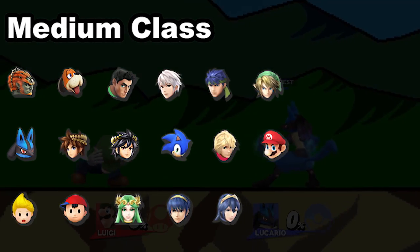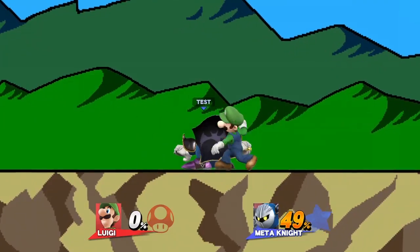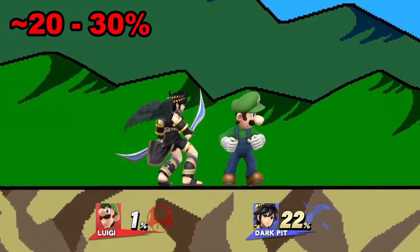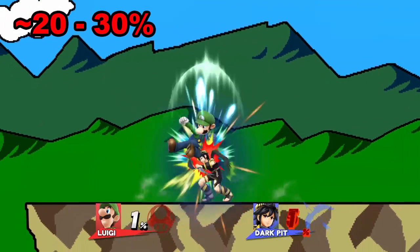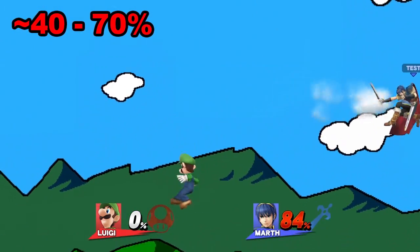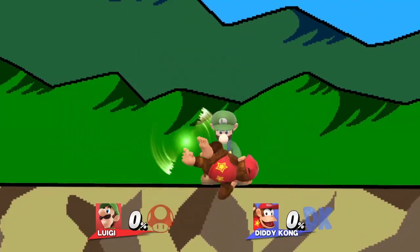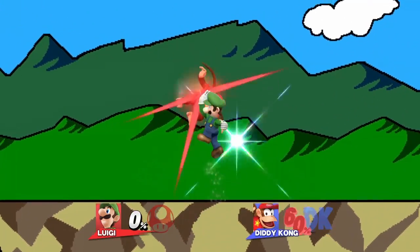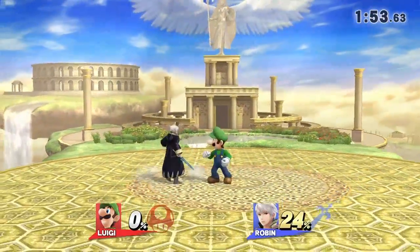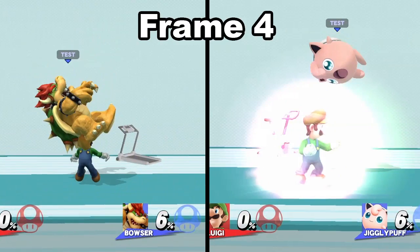Now let's move on to medium weights, and again these are all the characters that fall under this category. You're gonna see some of the same combos overlap between weight classes, but the main difference will be the percentage range they will work at. From 0 to 20%, do forward air into fast fall neutral air. 20 to 30%, you can do down throw, down air into a fast fall neutral air, then up smash. 30 to 40%, forward air into an up air. 40 to 70%, you can get one aerial. 70 to 110%, up air or cyclone. Past 110%, is of course the rising cyclone mixup. Something interesting to note: aside from character knockback differences, the reason why certain follow ups connect more easily than others is because Luigi can react out of his throw more quickly the lighter the opponent is. You can see it here in a side by side comparison of a down throw on Jiggs versus a down throw on Bowser — Luigi's shield comes out 8 frames faster.